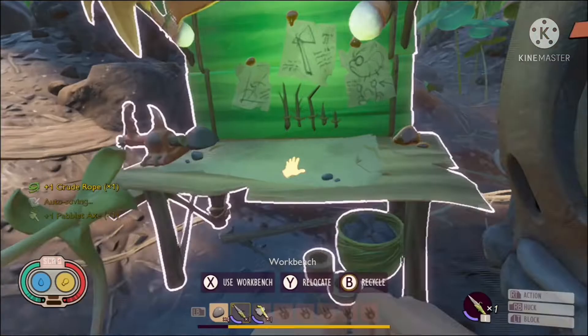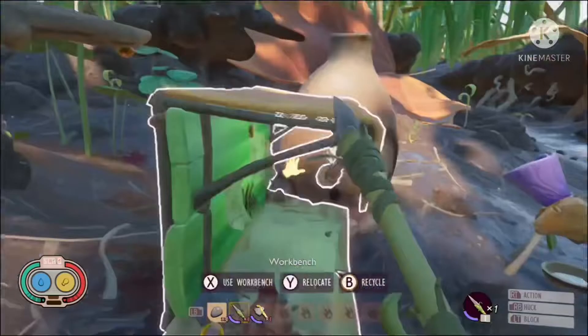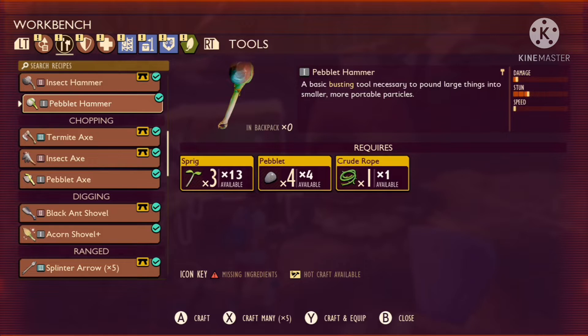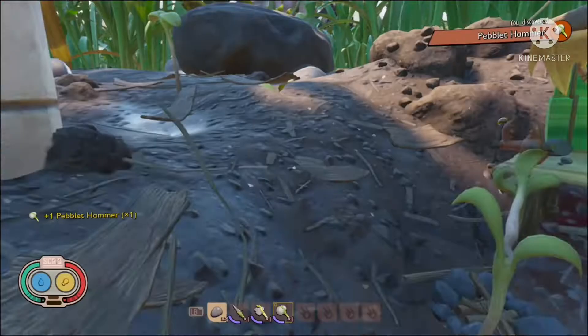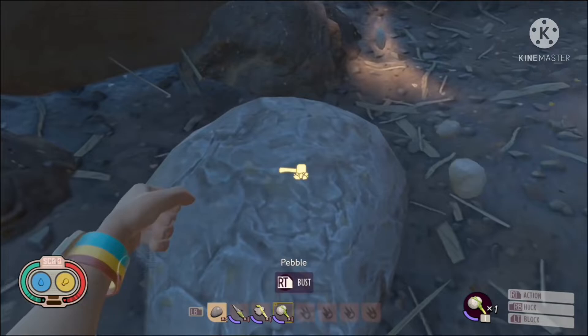By this time you might need some more peblets — I'd advise you to get more because the peblet hammer requires more. For the peblet hammer you need four peblets, three sprigs, and one crude rope. Craft your crude rope and click A to make the peblet hammer. With it you can now access things like acorns or even pebbles, which will drop a ton of peblets for you to use in crafting and base building.